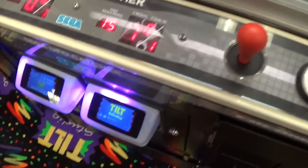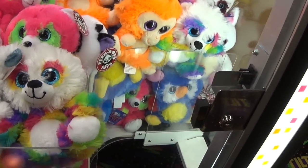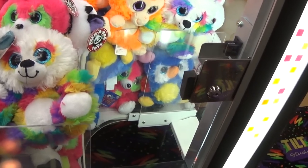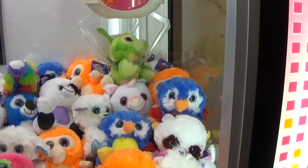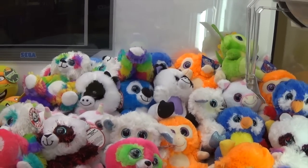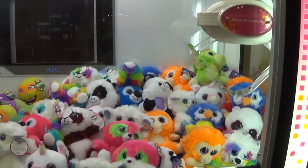Let's try for the green dragon up there. Let's try doing the same thing that we did with this guy. I don't think this is going to be good. Yep, just like I thought. I think I'm going to be done here. So we got the blue parrot and we got the pink raccoon thing from the UFO catcher on this side. Thanks for watching. See you next time. Bye.